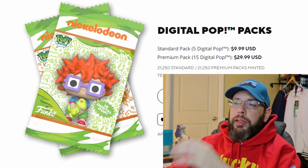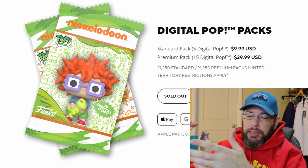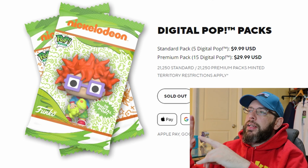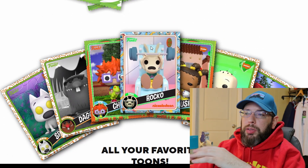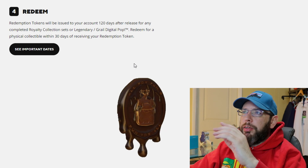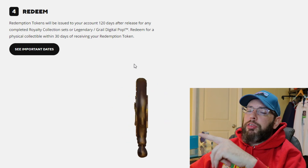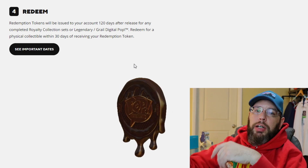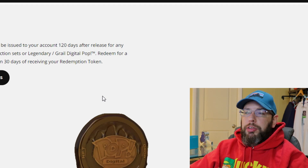If you don't know anything about this, these are digital baseball cards, effectively. You buy a pack of cards — either five cards or 15 cards. Standard pack is $10, premium pack is $30. If you get them off the aftermarket it's usually a little bit more, up to a lot more. Eventually, 120 days down the road, you can get a coin saying you got one of the redemptions, and you give that coin to Funko Drop and they send you a physical copy. But that's only for the legendaries and grails.